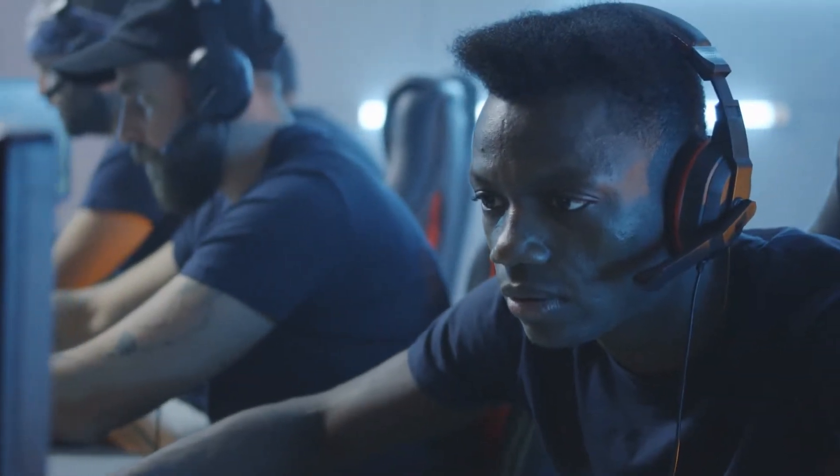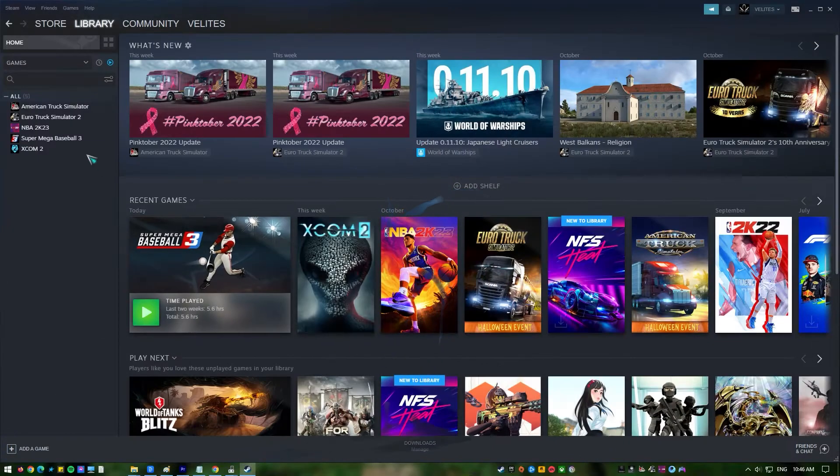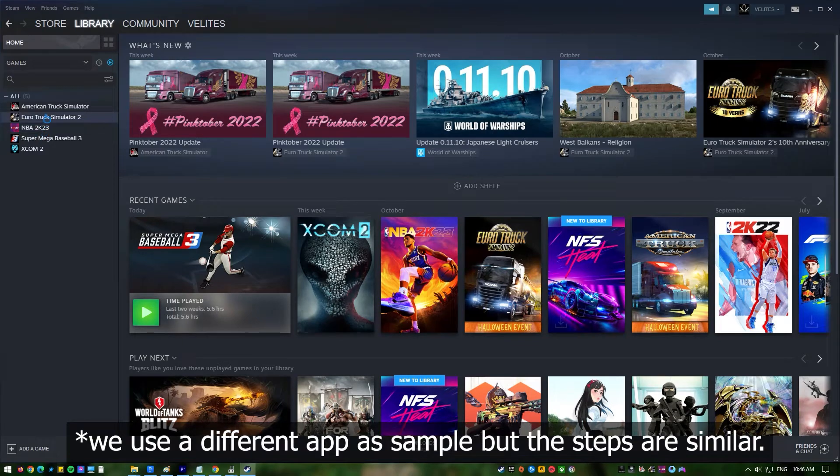Next, check for damaged game files. Another way to fix the low FPS problem in Forza Horizon 4 is to make sure that the game files are not broken or missing. You can use the Steam Client Repair tool if you play this game on Steam.